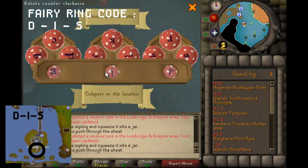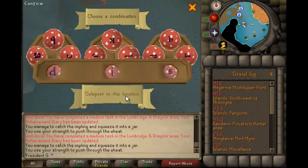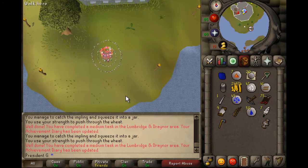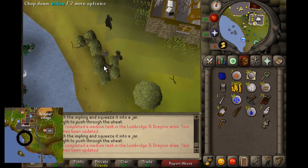Next task: use fairy rings to teleport to the Wizard Tower. Then chop a willow log in Draynor village.